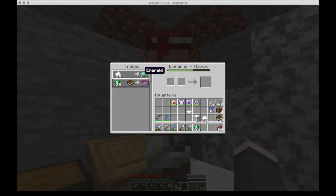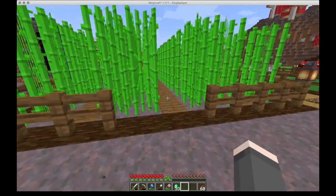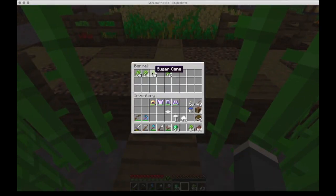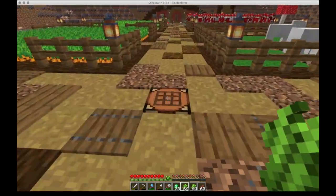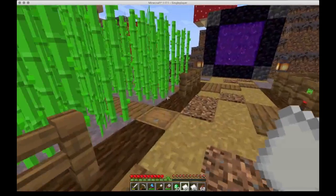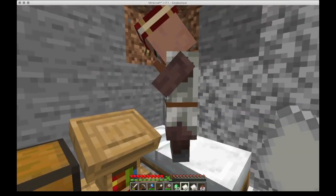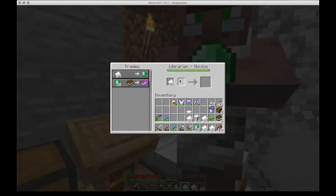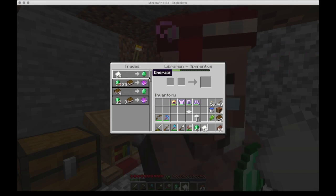I have 33 emeralds right now and he's going to need a bit more paper. I have plenty of sugar cane, so we can turn all of this into paper. All of that goes into paper and we can probably get our 38 emeralds right now. He's got 44 emeralds now and he's an apprentice. He's got multi-shot — don't really care about that — and he's discounted too, so he's got mending now for 35 emeralds.